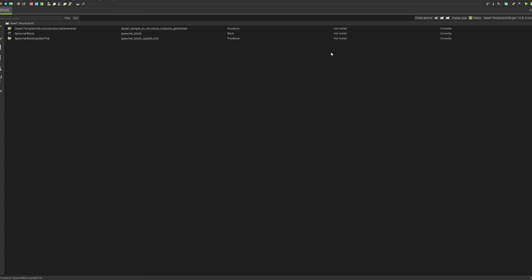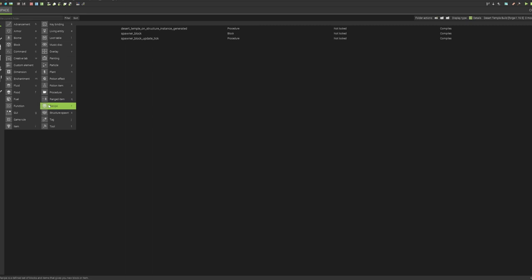Hello guys and welcome back to the last part of the desert temple building tutorial. I don't really know what to call this series just yet, but today we're going to work on the loot table, put together the actual script, explain how the block in the dungeon works for getting the structure to spawn below it, and cover some tips. The first thing we need to do is create our loot table.